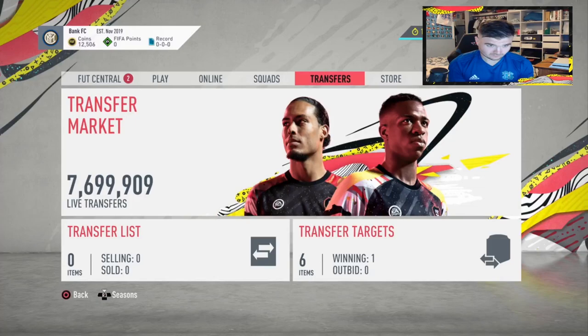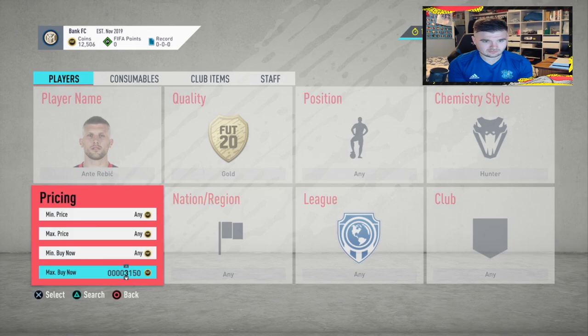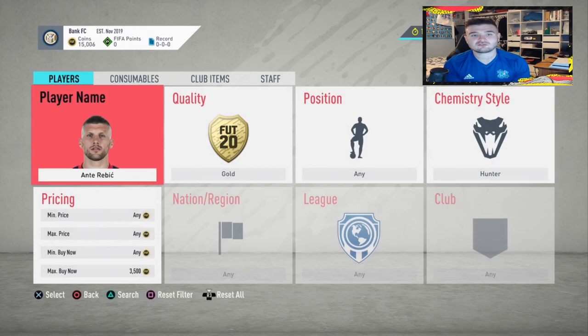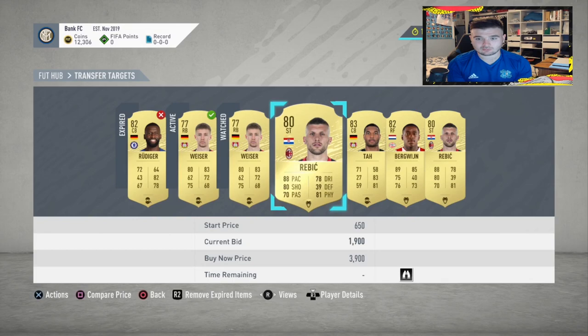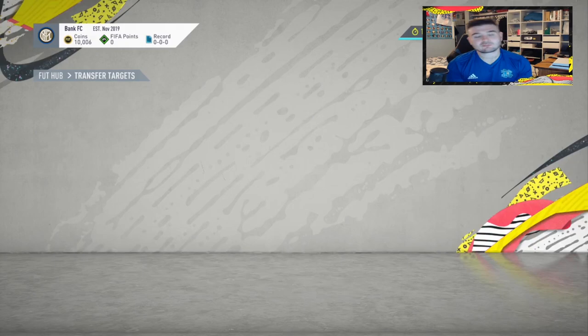While we wait, let's jump to Rebitch. Normally I'd recommend going two or three minutes out and searching the player up before it expires. He goes for about 3.5k. A tip: if you don't think you're quick enough, search two or three minutes out. He goes for 3.5 so we could probably sell him for around 3.3. Let's put in a 2.3k bid.